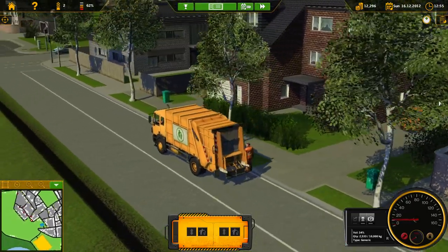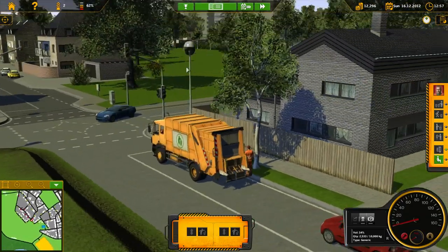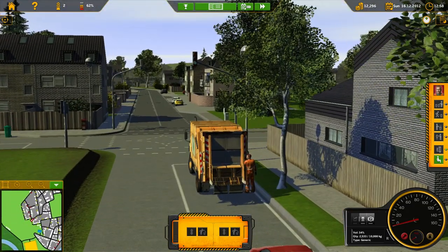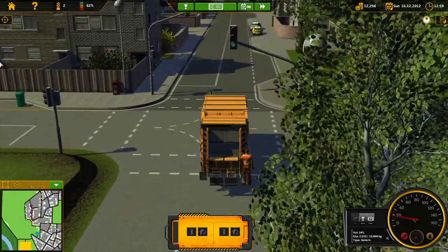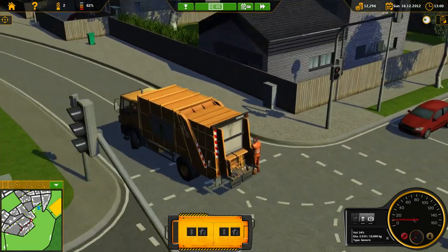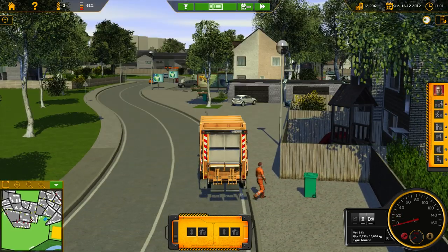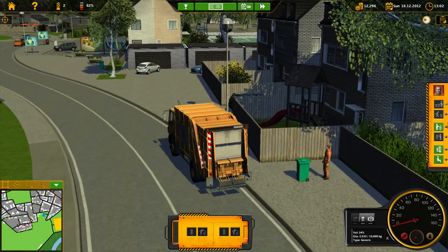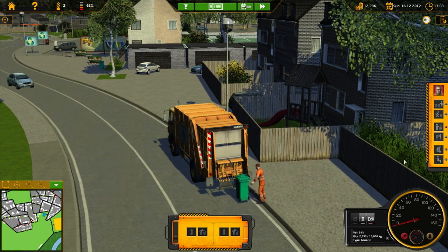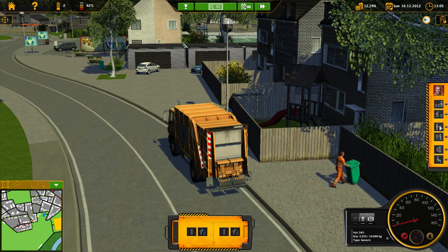Why is there a dumpster there and then another one right next to it? I don't get it. Come on, change — there we go. I think the game wants me to go this way. There are like routes on top of routes — why would you do that? Bring it back to the truck.